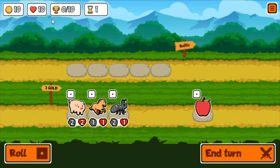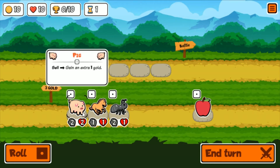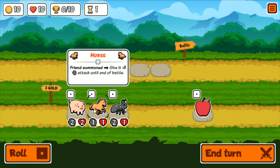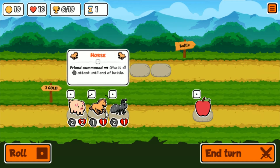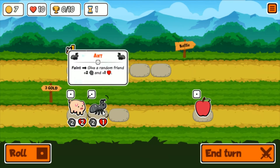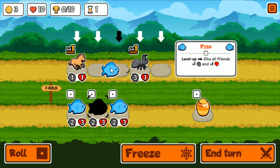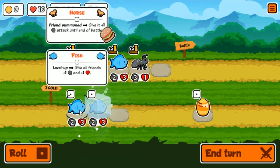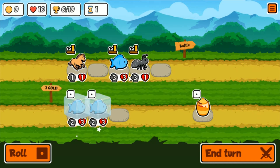Let's try to do that. Pig sells to gain an extra gold. Horse - when a friend is summoned, give it plus one attack for the battle, and when it dies gives somebody plus one attack, one health for the battle. Horse is awful and you shouldn't build around it, but the extra attack for a friend is nice. We have three fish - the fish when it levels up buffs the rest of your team, that's decent.